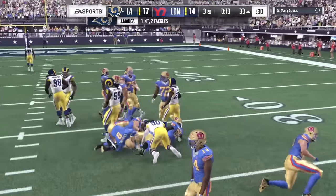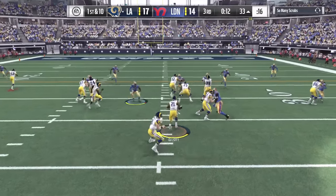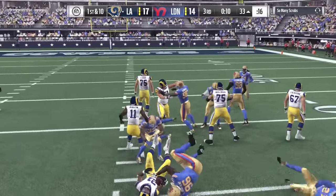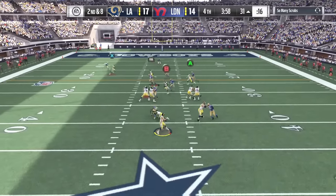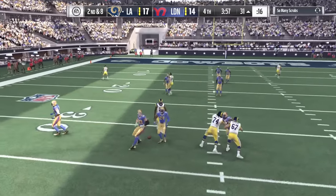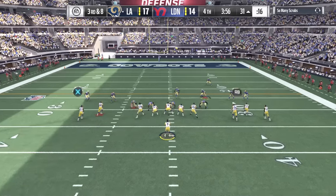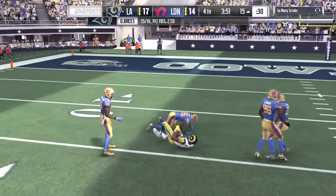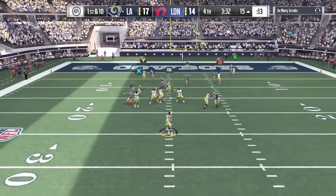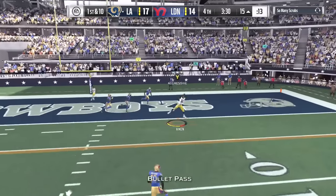Third and 13 passing situation — Cousins throws and it's picked off by Mauga, number 90! The first turnover of the game and definitely the biggest play. Now we get the ball in field goal range to make it a six-point game or potentially get a touchdown. We get ourselves off the field and now face a big third down and eight — throwing again to Keenan Allen for the first down. The five-wide attack — he has no answer for it.